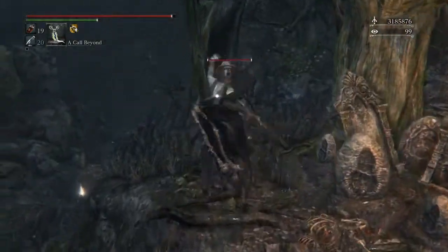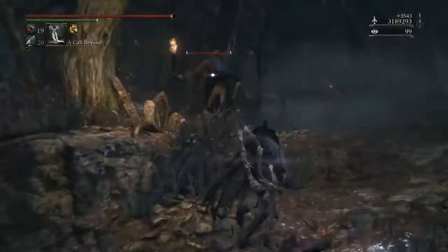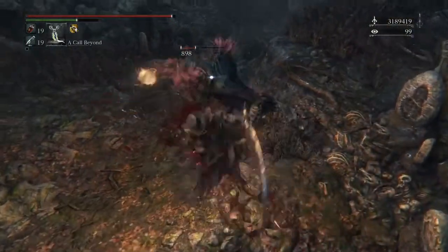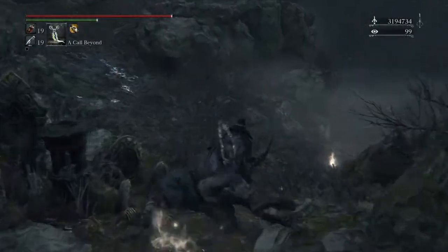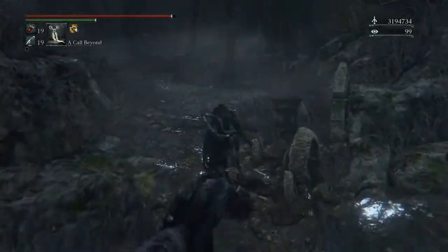The Executioners covenant requires finding Cainhurst Castle. You'll also need to unlock Hemwick Charnel Lane for that as well, so keep that in mind.